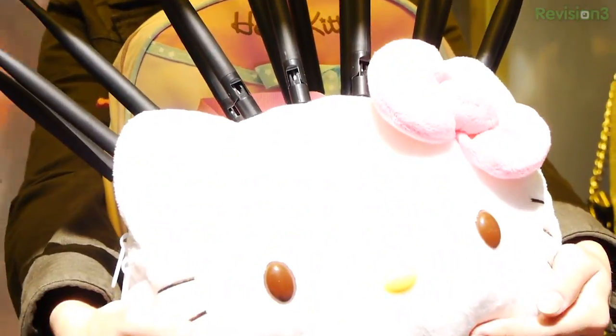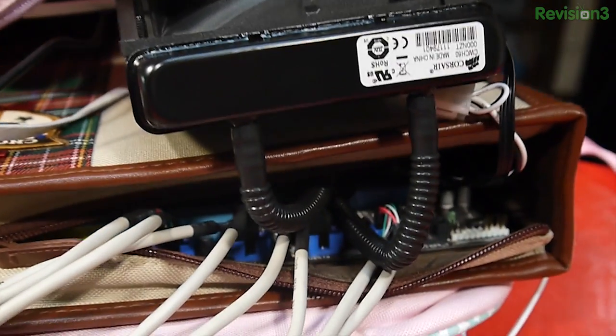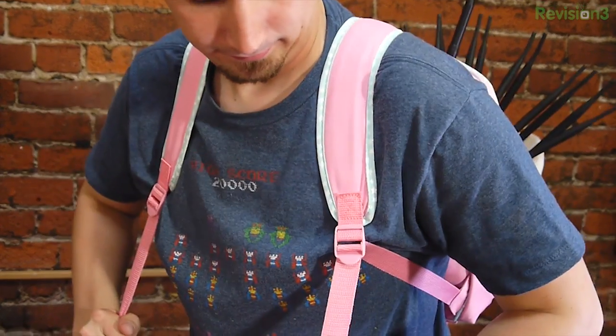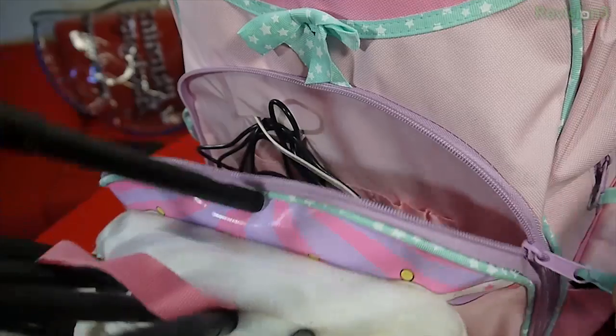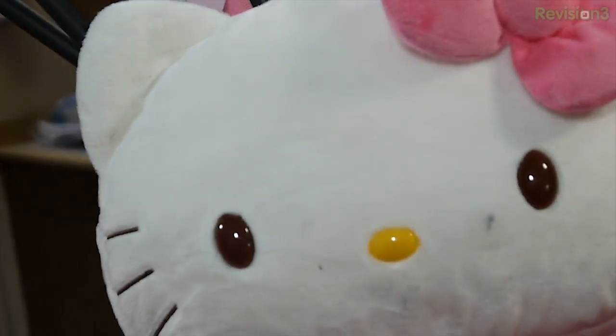What you won't find on other case mods: a lead acid battery pack, liquid cooling system, Bose, 4G wireless dongle, pink adjustable straps, 15 antennas — 14 for Wi-Fi radios in monitor mode — and a single Wi-Fi Pineapple Mark III development board, or even a plushy kitten face.